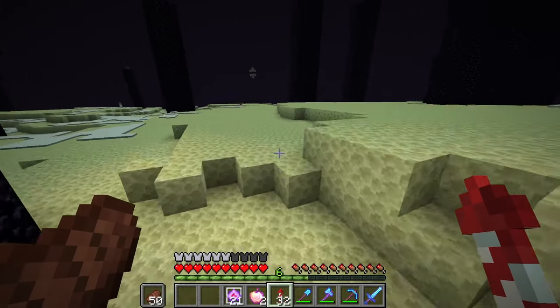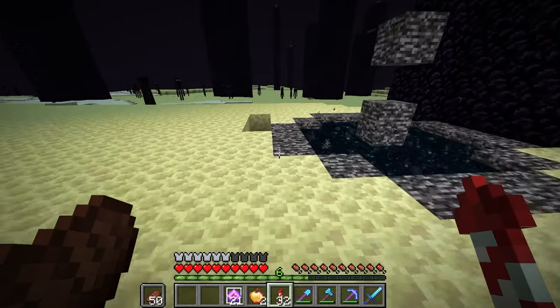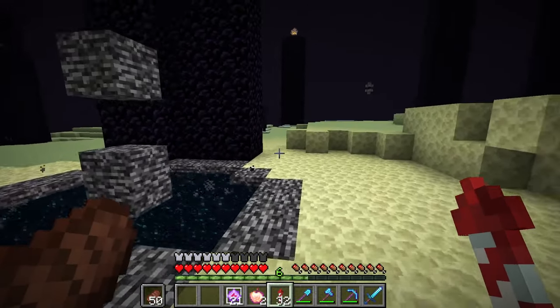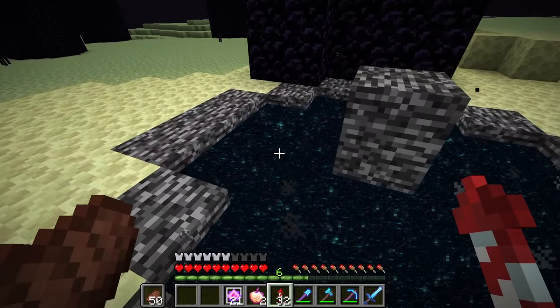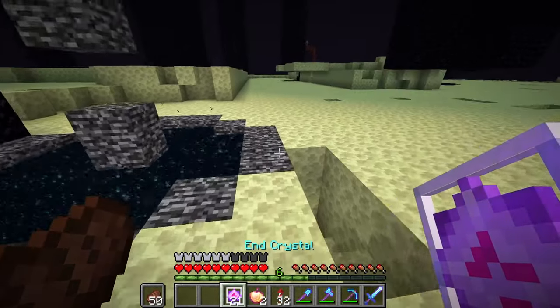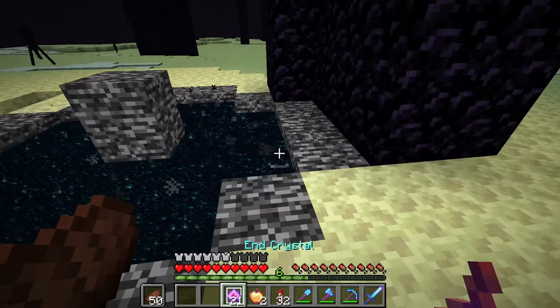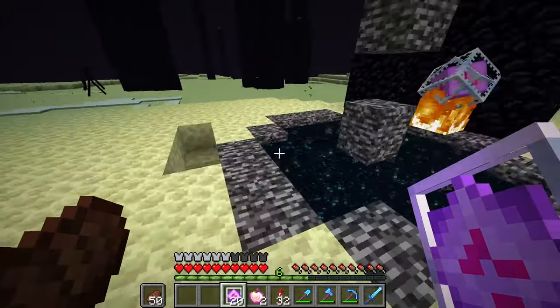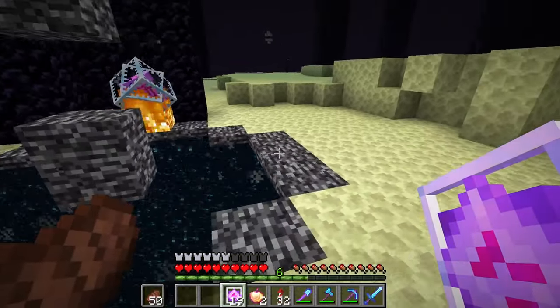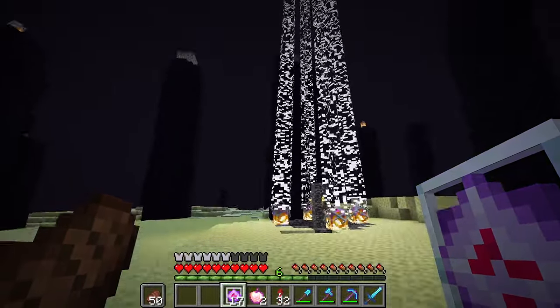I hate to say it but I think we need to delete our End. I really don't want to do that though because we have the dragon — the pet dragon. I have a theory: I've changed it to 0, 60, 0, so this block is where it's loaded on this one right here. I'm hoping that if we redo these it'll actually work — it does!